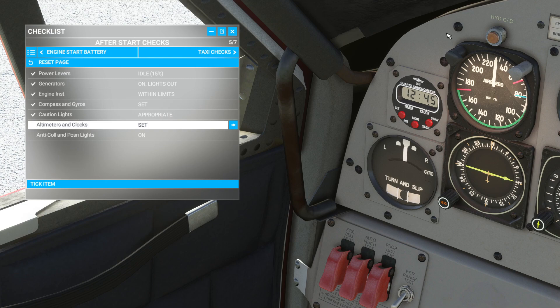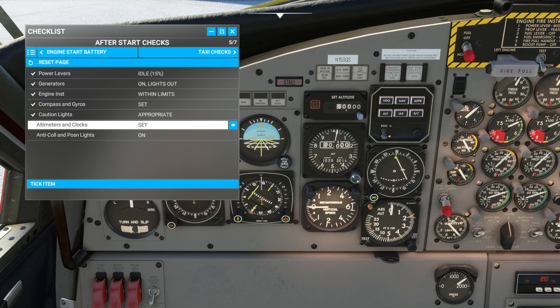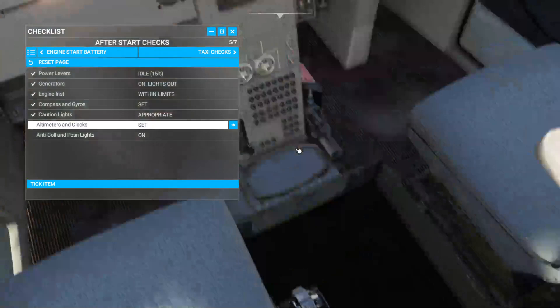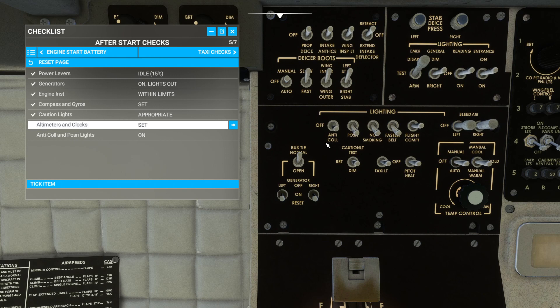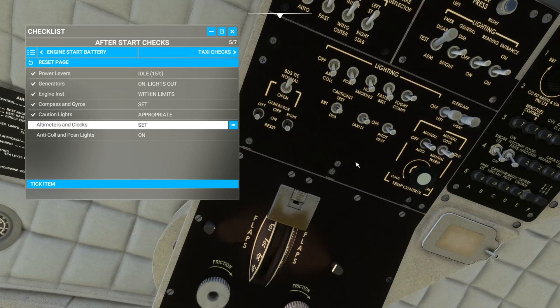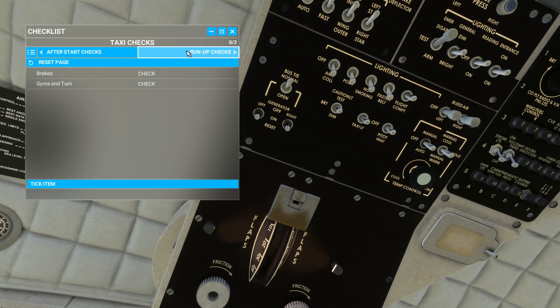Altimeter 3013 — let's get back to our center. 3013 is set for us there. Here's your altimeter setting — up/down. Your clock is right here. Anti-collision and position lights on — swing back up here. Anti-collision and position — turn on our anti-collision, position are on. Your taxi lights are right here, your landing lights are down over here. We can go ahead and check the function of the flaps — we'll go through the checklist. Taxi checks: brakes check, gyros and turns check — that's when we're moving.